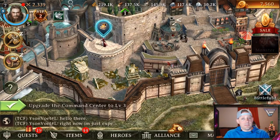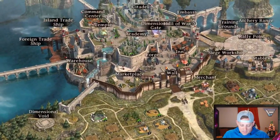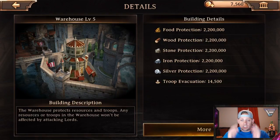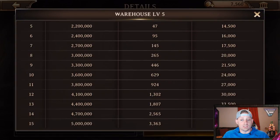The citadel needs to be level 11 to get the marketplace so I don't have that yet - I am only level 6. The warehouse right here, which I've upgraded quite a few times - looking at the details, the warehouse protects resources and troops. Any resources or troops in the warehouse won't be affected by attacking lords. You can see the production, the details, and more building information right here.